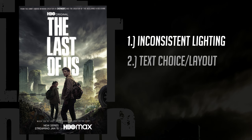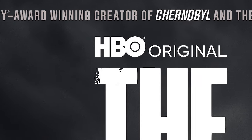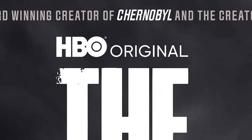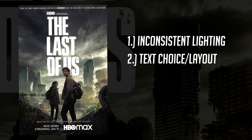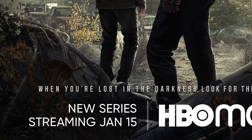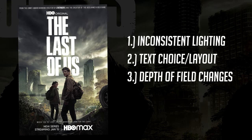Another thing I noticed is the overall text layout and hierarchy. The hierarchy is pretty good because The Last of Us title is very bold and eye-catching. However, the HBO original text and the text on top is definitely very busy, so I either want to revise it or completely take it out and try a new layout — which should help balance the piece and create more room for visualization. The next thing is there's not a lot of depth of field; these two cars in the foreground would realistically be blurred pretty harshly.